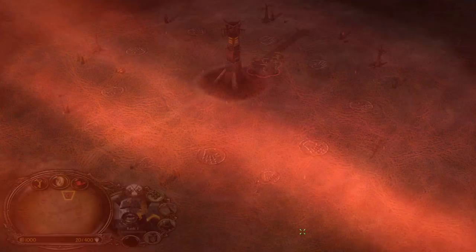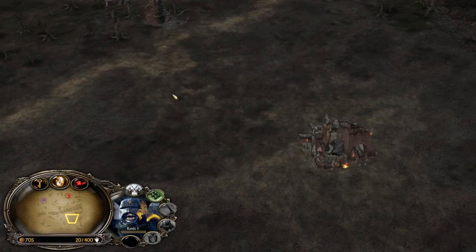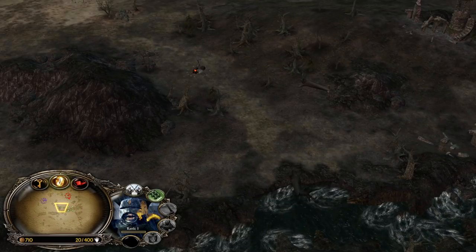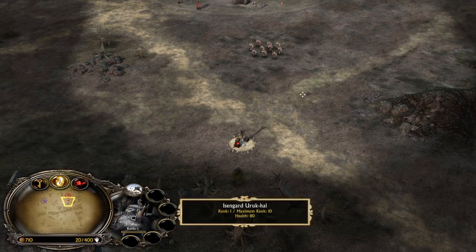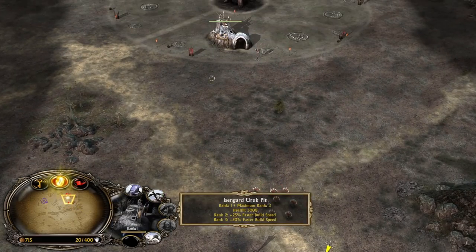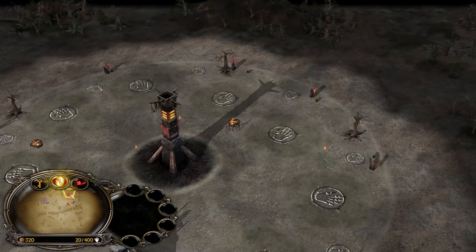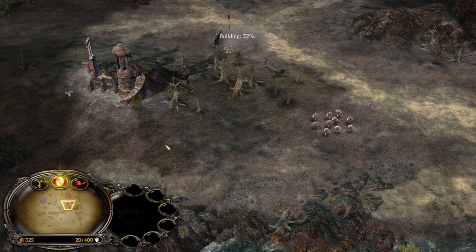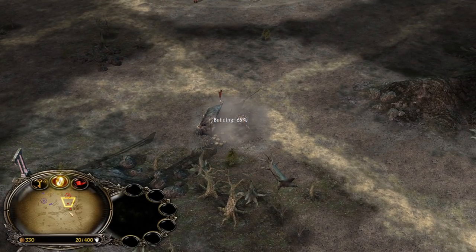Isengard is one of my most favorite factions in the game because of the aggressive playstyle. Isengard is pretty strong. We need to wall check — we are against a good faction. Let's use the first Uruk-hai to grab the settlement and also send him forward instantly. This way we can catch the enemy soldiers or peasants before they can reach our settlement, which is the early goal of the evil factions in BFME1. We need one more Uruk-hai, and always check what your ally is doing.